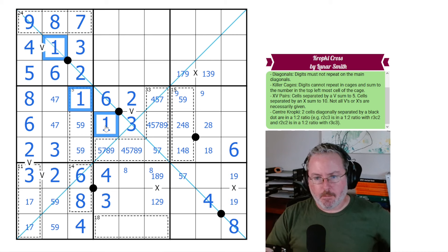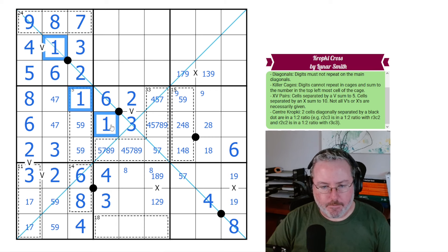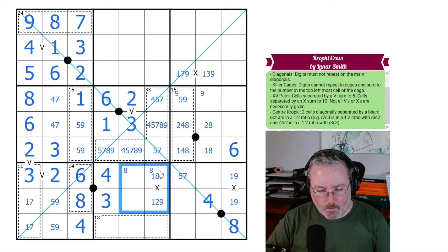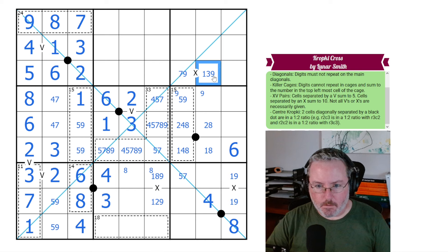Let me look at Sudoku for a second. We can rule out a 1 from this cage: if we put a 1 in here, we'd have 17 left over, which has to be 9-8, but there's an 8 already here. So there's no 1 in any of those. We end up having a 1 in one of these, and we have a 1 over here, which creates an X-wing — meaning this can't be a 1.